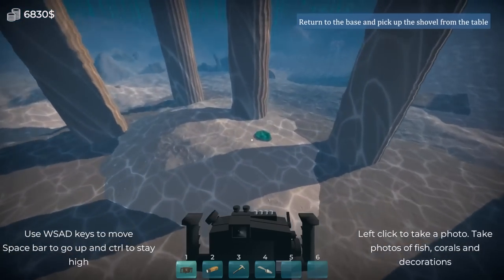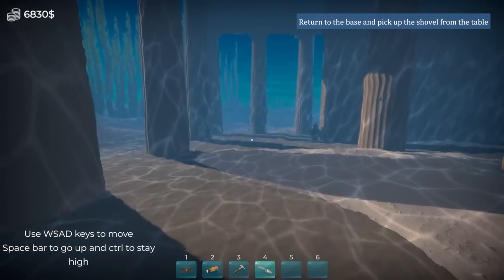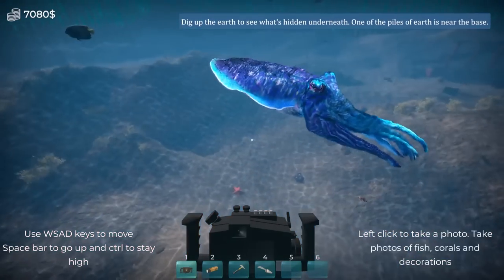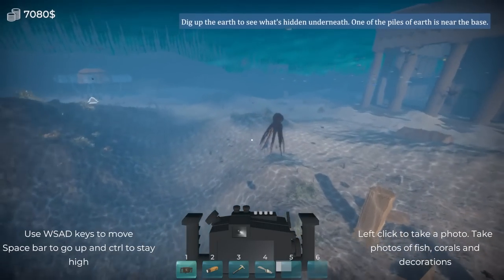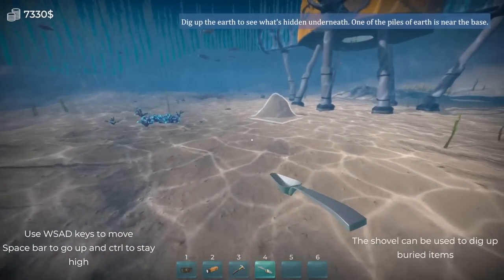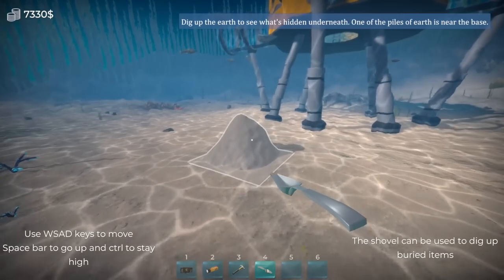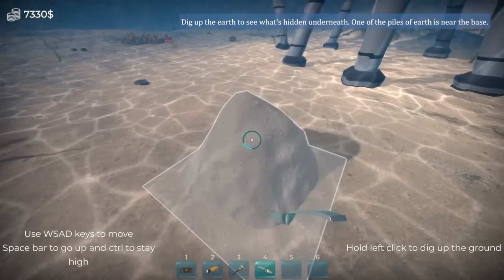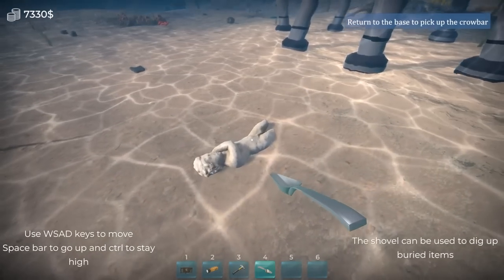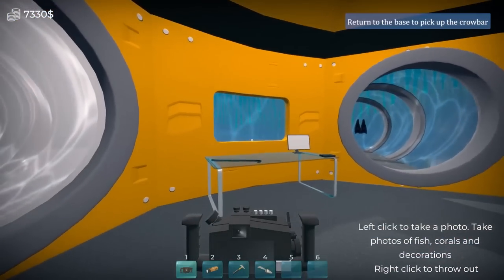The game wants me to go back to the base — I just had fun exploring. Let's head back and see what the shovel's all about. Dig up the earth to see what's hidden underneath one of the piles of earth near the base. That is a very colorful cuttlefish. Did we see octopus? I love that it uses the same aquarium aquascaping shovel. I would use a bigger shovel if I was in the middle of the sea, but okay. What is inside this massive mound? A creepy statue. I'm heading to the base to pick up a crowbar — what am I doing, a freaking heist?